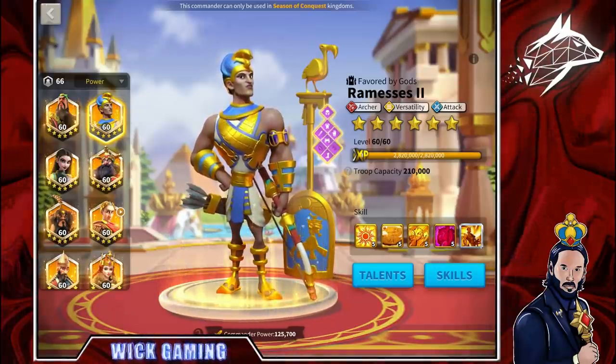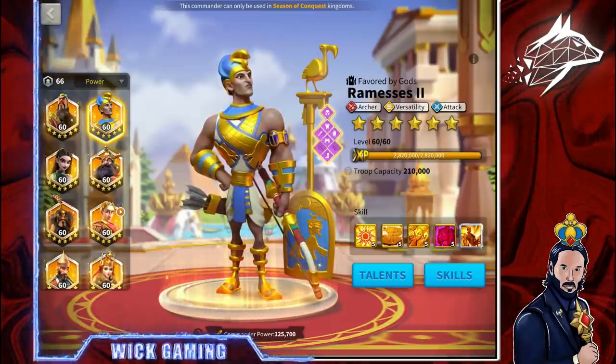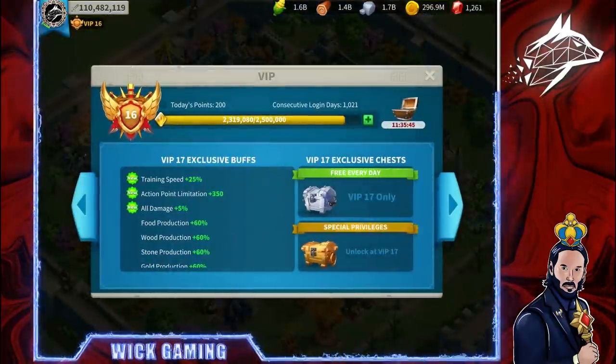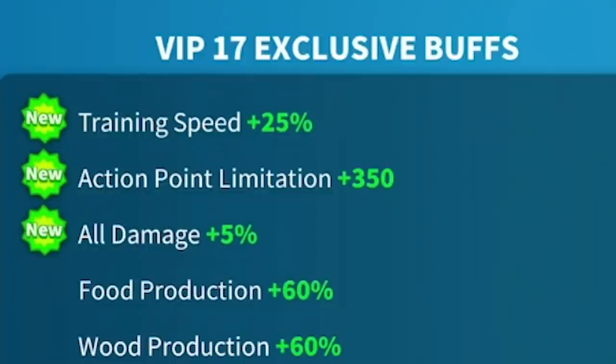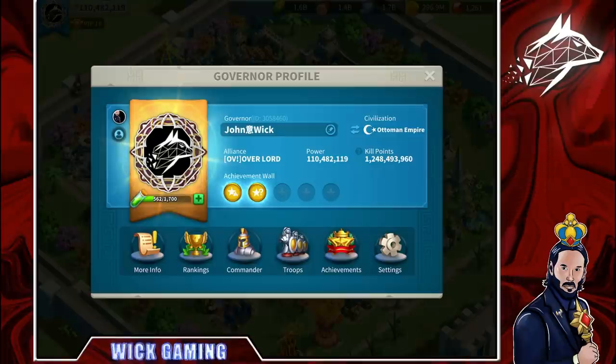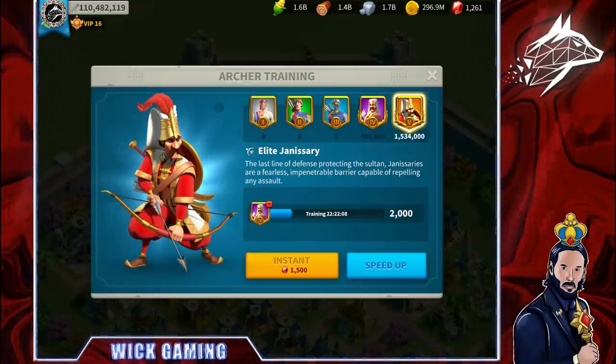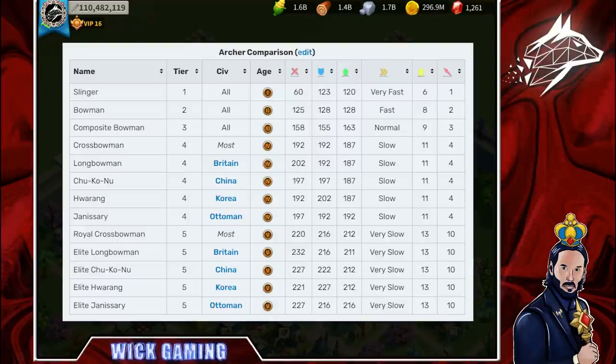As for equipment, being a rally leader means you are responsible for other players joining the rally and consequently losing troops. It's very important that your account meets the requirements to get good traits — not necessarily VIP 17 with the 5% extra damage, but at least using the correct civilization and equipment. The civilization you should use with Ramses II and Nebuchadnezzar is Ottoman, because of the great 5% extra skill damage and extra 5% health for archer units. The Ottoman special unit also has the highest base health among all archers in Rise of Kingdoms, so any health you equip will have a better effect.